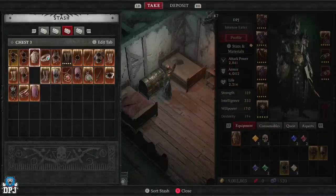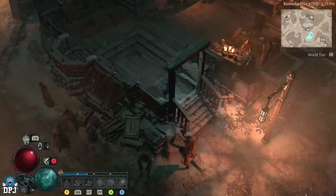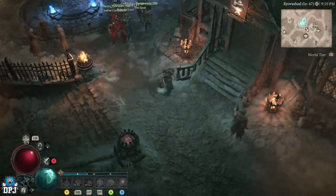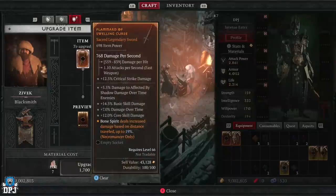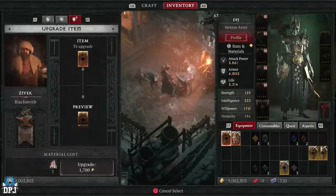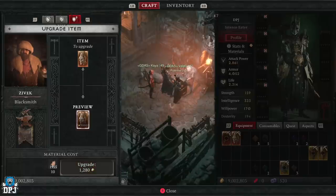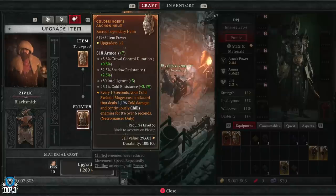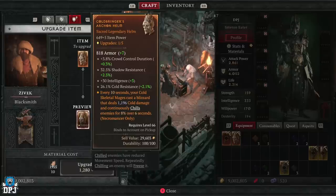Let me grab this one here and head down to the blacksmith. For instance, if we go to the blacksmith and try to upgrade this item, you'll see the bounce boots aspect sticks at 19% — it stays the same no matter what. But if I use this other piece, you'll see the 'every 10 seconds your cold skeletal mages cast a blizzard dealing 1150 cold damage' — that goes up with every upgrade. What he was doing was upgrading the item and then extracting the aspect, so when put on a different piece it retains that upgraded value.